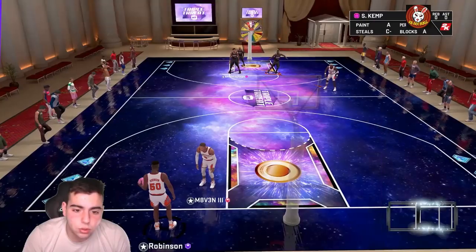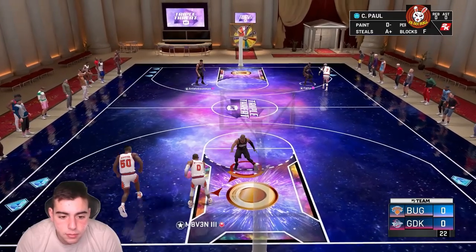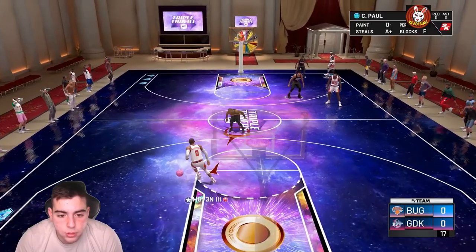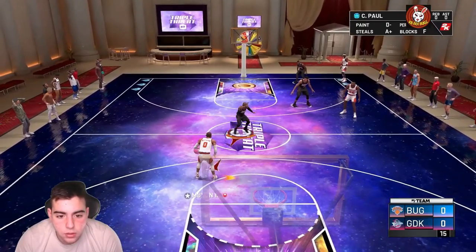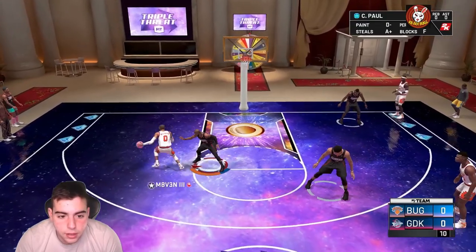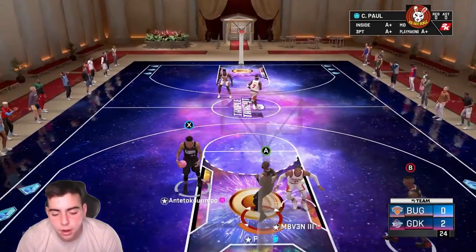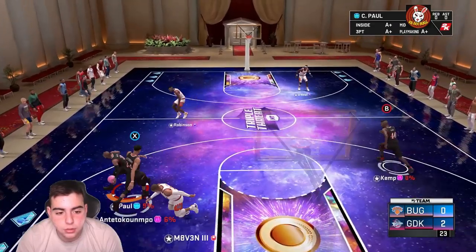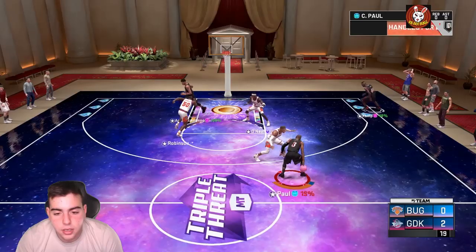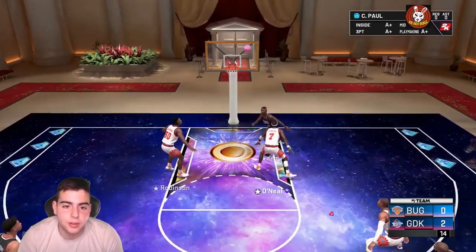Let's check out Chris Paul's clamps — Hall of Fame Clamps looking good so far. It is a Ruby Westbrook though. He's making me dance a little bit — but there it is, Hall of Fame Clamps! That's a steal too. He'll play off ball, but the good thing is the jump shot has a green release every time.